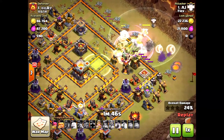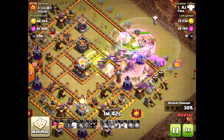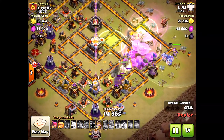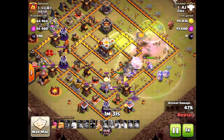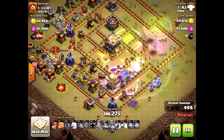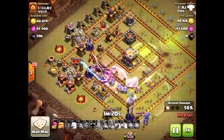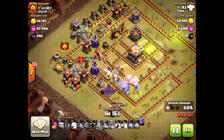He triggers the eternal tone ability for the first inferno tower, not doing any destruction. He triggers some giant bombs as well. The bowlers don't even go to the town hall — they circle the base. This base design isn't the best because bowlers take out both the inside core and the outer core.